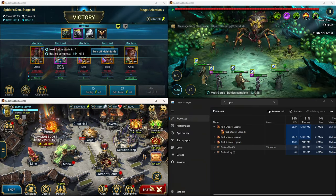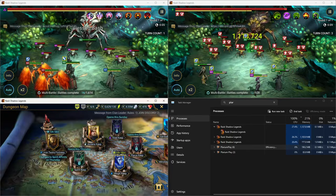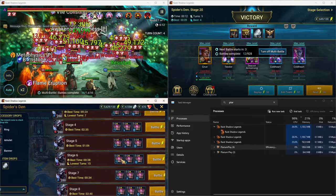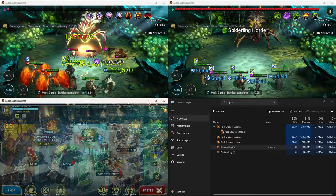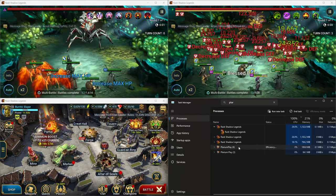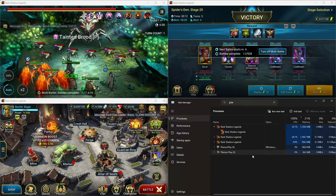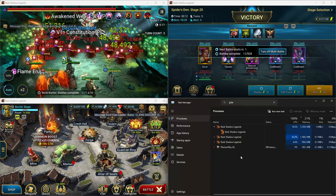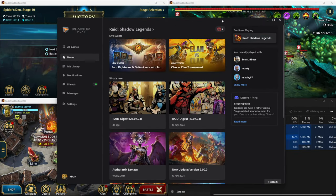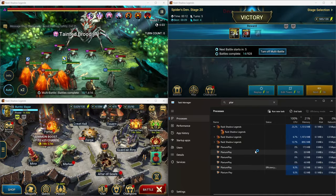Someone did comment and mention that maybe you had to do something first. So if you're struggling and it's just not working, maybe do a dungeon run real quick. I don't know if it's this Plarium Play instance or this one showing up in the task manager, so we'll try this one down here — click 'End Task.' Nothing closed out, so this one needs to shut down in order to open another instance. Let's click it — it clicks off and goes away, and that allows us to open Plarium Play again.